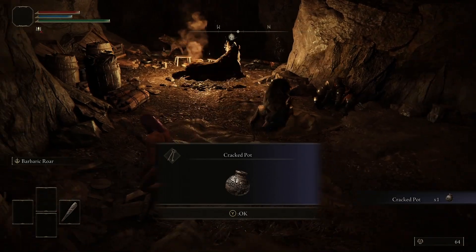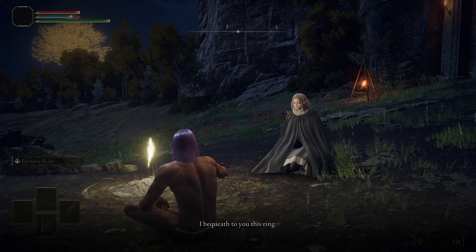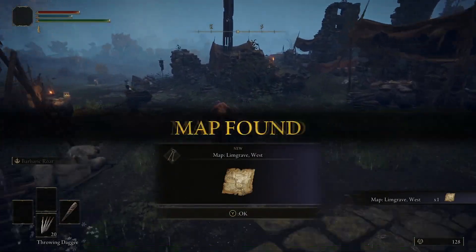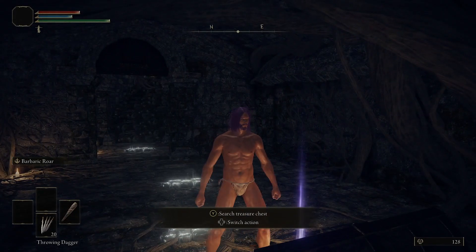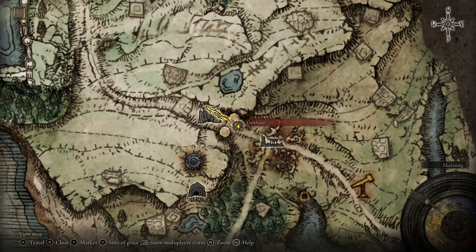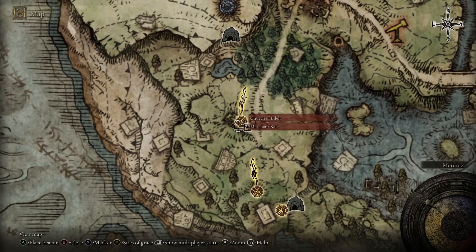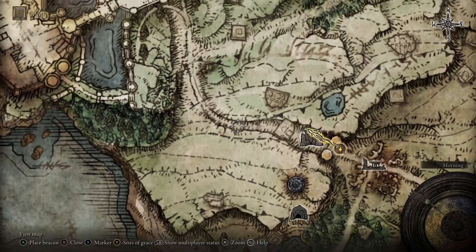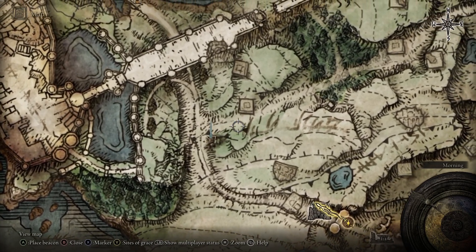One cracked pot can be found in the Groveside Cave directly to the north of the Church of Elleh. Just be careful of the wolves, don't get murdered by them. After that, keep following the road to the north until you get to the Gatefront Ruins, rest at the grace and get the Spectral Steed Whistle from Melina. Then grab the map and go down into the cellar and grab the Whetstone Knife and the Stormstomp Ash of War. You can use the knife to put Ashes of War on your weapons. Here's a picture of where the Groveside Cave is relative to the Gatefront Ruins and the Church of Elleh — it's a cave found inside the cliff wall.